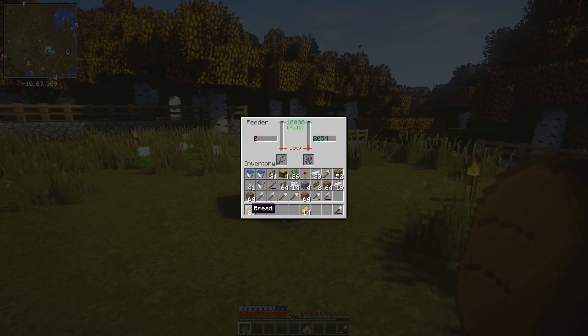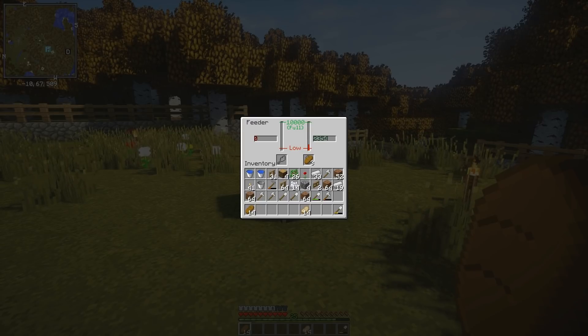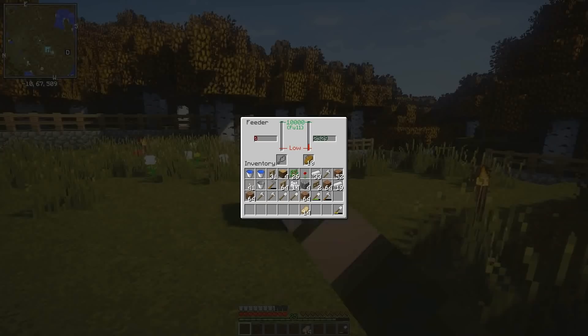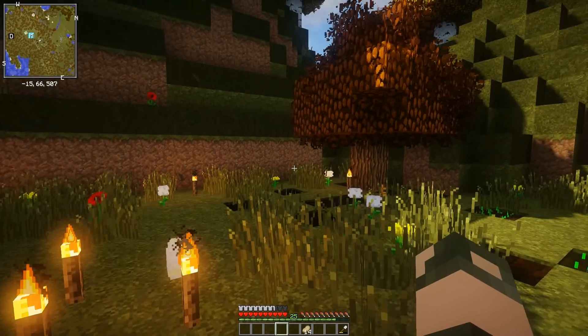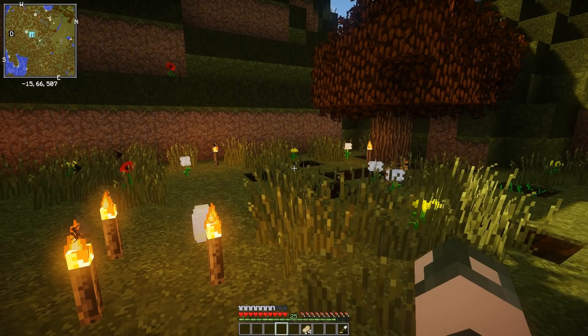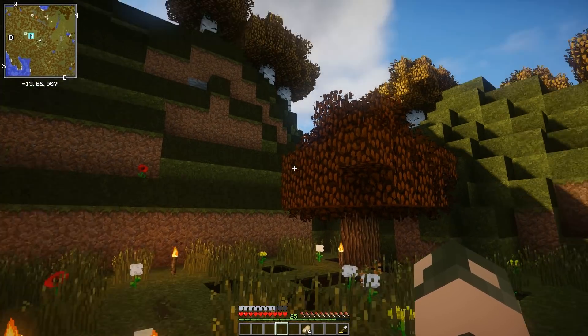We can deposit about half the bread in the feeder. Actually, let's throw all the bread in — there we go, 2,000-ish food. That should be plenty for the dinosaur, that is if I actually remember to enable dinosaur hunger. I might not have, in which case I'll do that at the end.